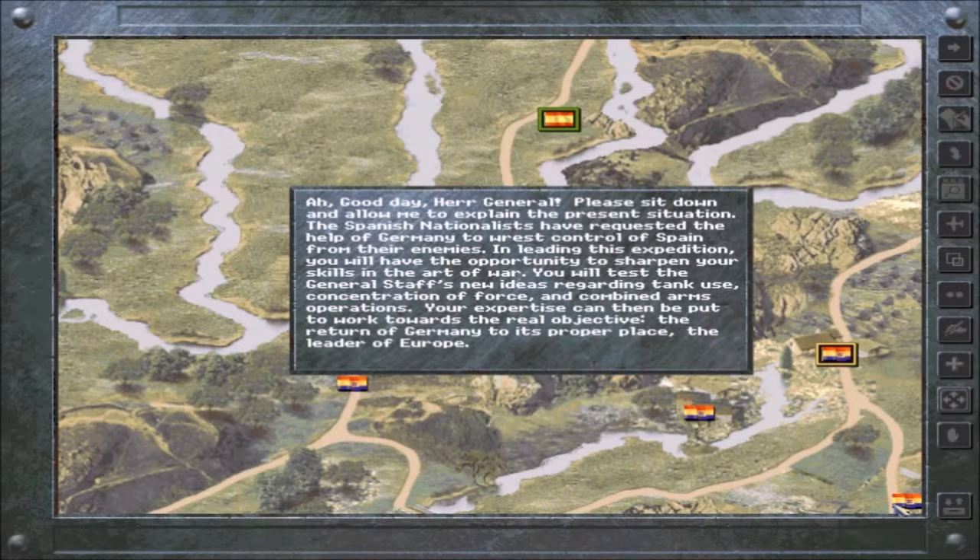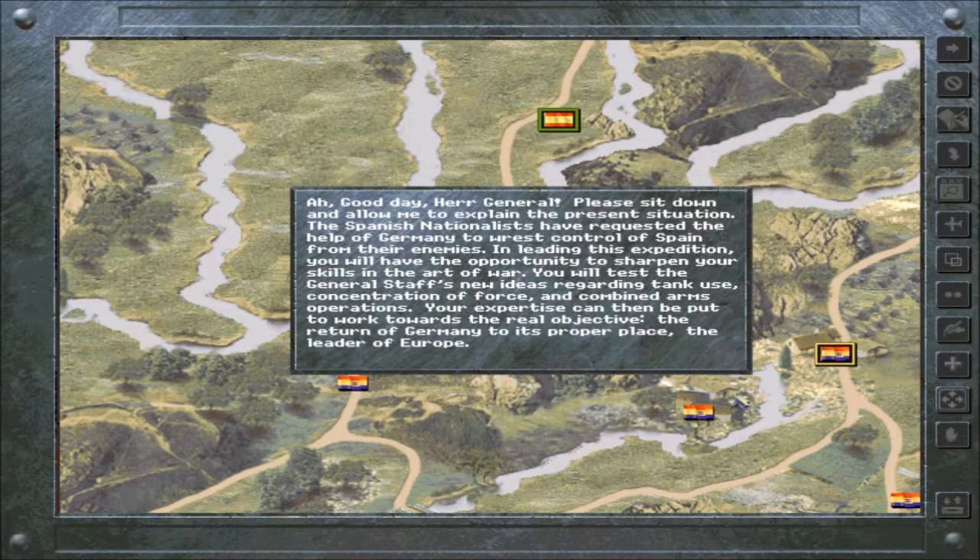Good day, Herr General. Please sit down and allow me to explain the present situation. The Spanish nationalists have requested the help of Germany to wrest control of Spain from their enemies. In leading this expedition, you will have the opportunity to sharpen your skills in the art of war. You will test the General Staff's new ideas regarding tank use, concentration of force, and combined arms operations. Your expertise can then be put to work towards the real objective: the return of Germany to its proper place, the leader of Europe.